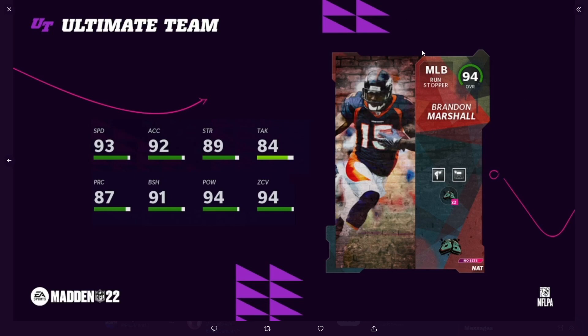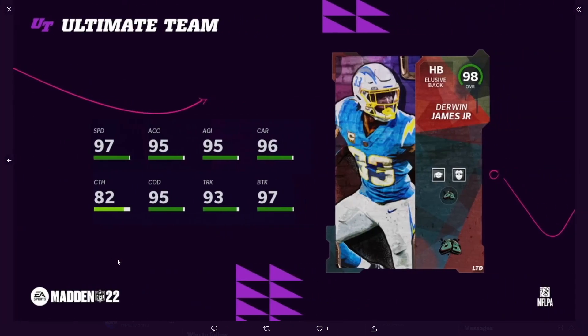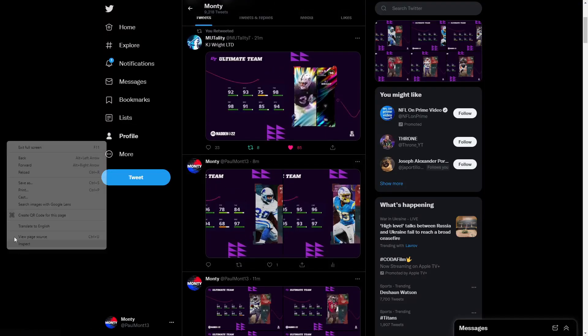Here's Brandon Marshall at middle linebacker. They took the wide receiver Brandon Marshall and put him at middle linebacker — there is a real middle linebacker Brandon Marshall, I don't think he's playing anymore though. Stats: 93 speed, 92 acceleration, 94 hit power, 94 zone — not a bad card at all. Right outside linebacker Barry Sanders as a speed rusher: 97 speed, 96 acceleration, 97 finesse move, 94 block shed — he could be a real problem, probably play zone a little bit too. And Derwin James at halfback: 97 speed, 95 acceleration, 95 agility, 96 carrying, 95 change of direction, 93 trucking, 97 break tackle. Those are your Backyard Ballers 3 reveals.